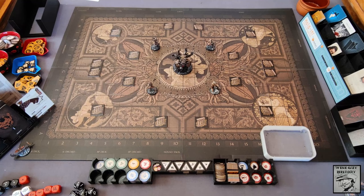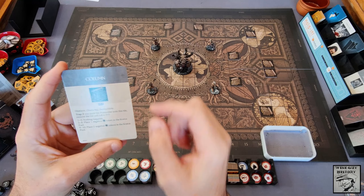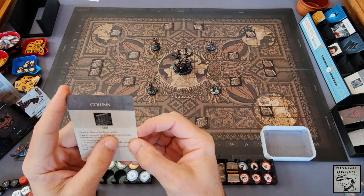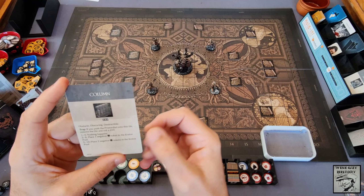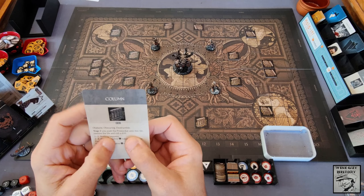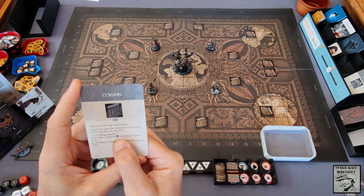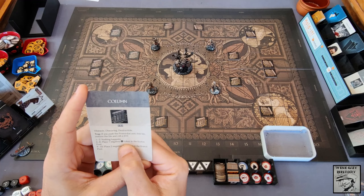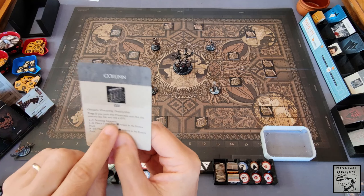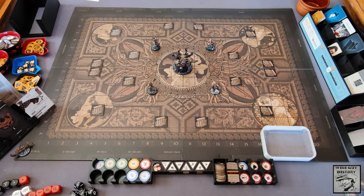These are columns — the only terrain we have at the start of the game. A column is an obstacle, it is obscuring, and it is destructible. The Titan will crash through and destroy these columns — they can also smash my Titans through them and hurt them. If I push the primordial onto this tile, remove the tile and roll the d10, I might be able to place a negative Aeon Trespass token in the Kratos pool, which reduces its armor.